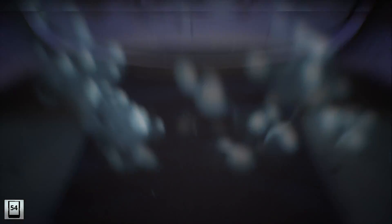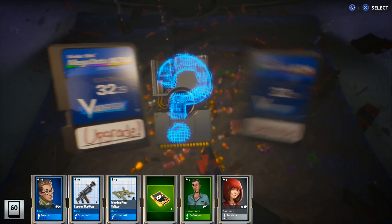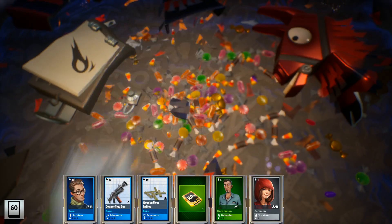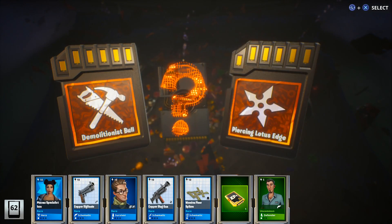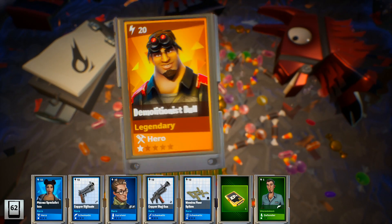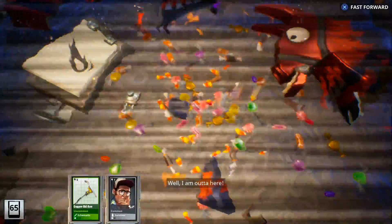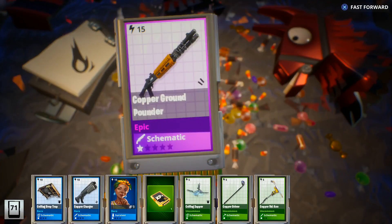We just got a legendary whisper — hopefully that one came with good rolls. One of the new heroes, please. Looks like we're going to have to choose... yes, we finally got the new constructor! We're not going to be able to use this one for transformations, but we'll be able to get some gameplay of the new constructor. All we need now is the soldier.